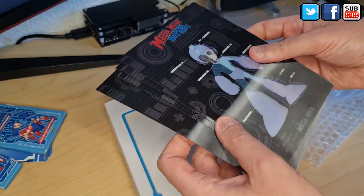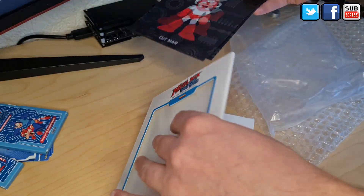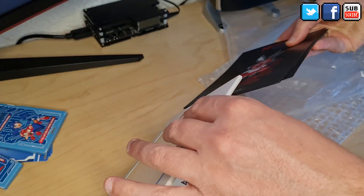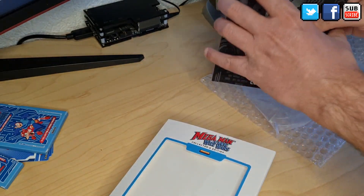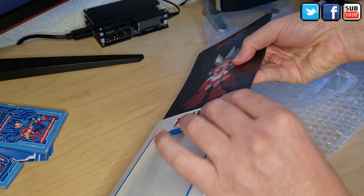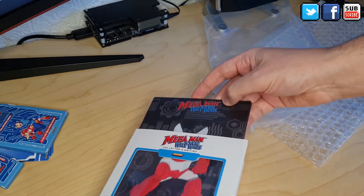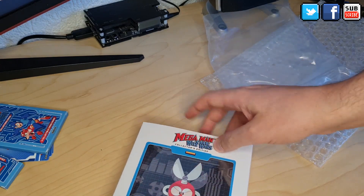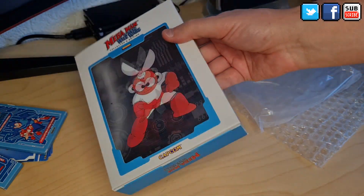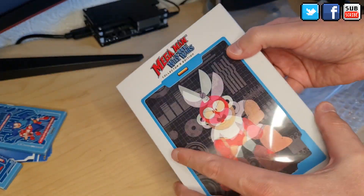That's cool. Let's choose another one — let's put Cut Man, because I'm cutting the box. Let's see if I can do this properly. Now we have Mega Man The Wily Wars with Cut Man on the front.